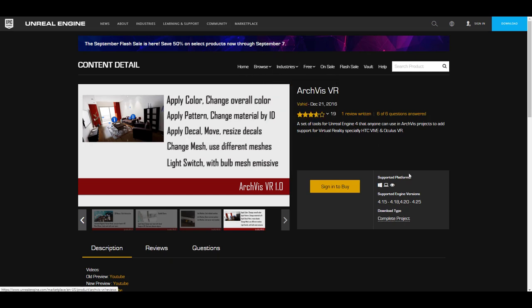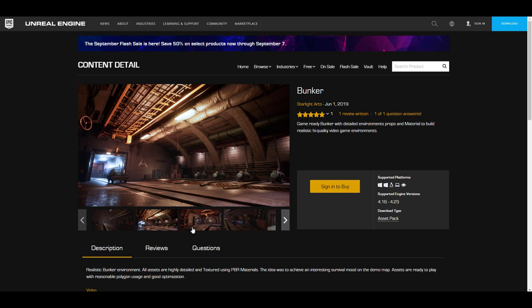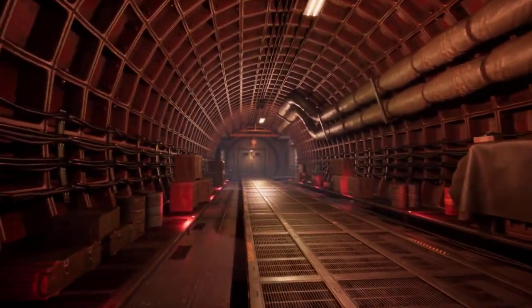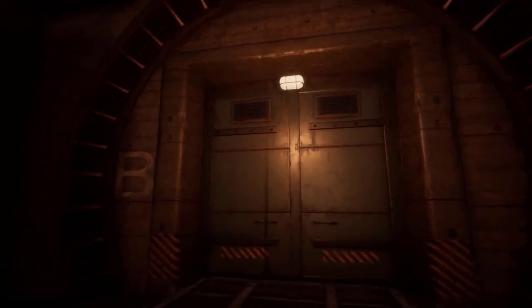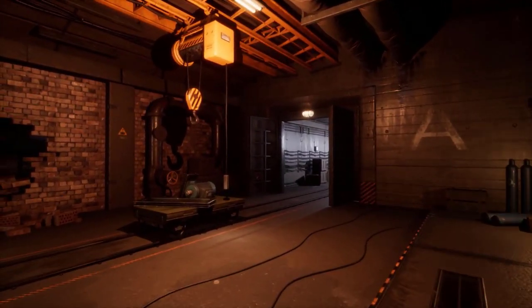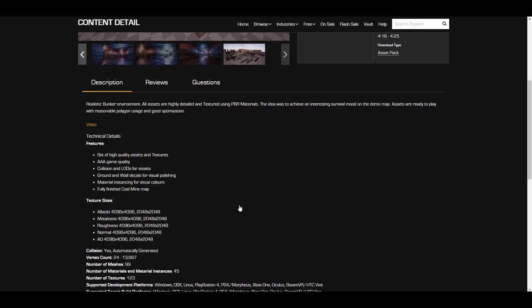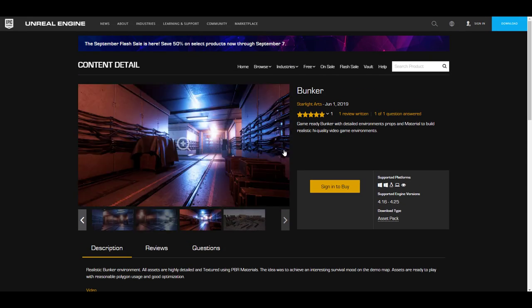Something else you might want is the Bunker from Starlight Art. This is a highly detailed bunker with environment props and assets — one of the coolest things you'll see. It's fully finished and great for animated shorts or game scenes. Texture sizes range from 2K to 4K, all necessary texture types are included, automatic collision has been generated for all meshes, and you'll have access to 99 meshes that make up the entire bunker.